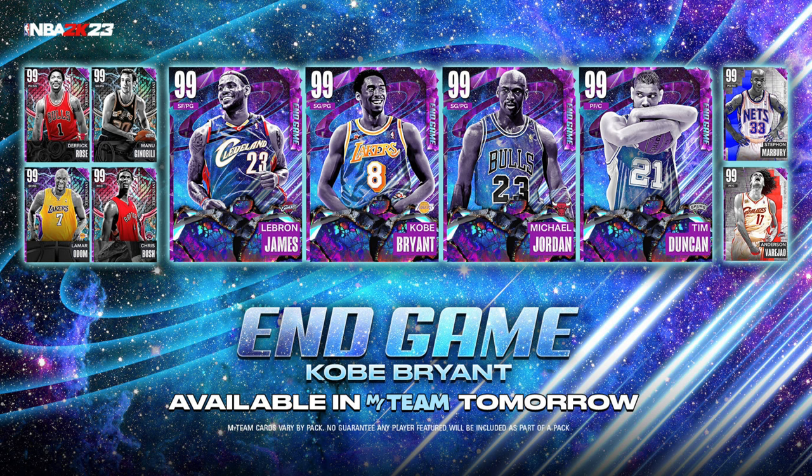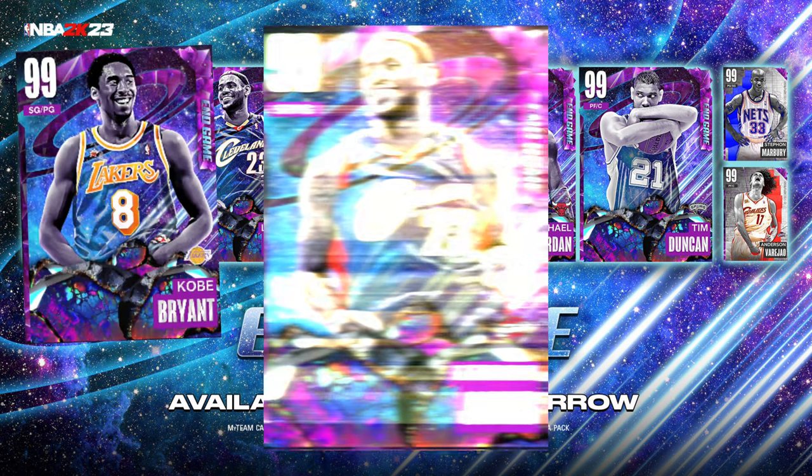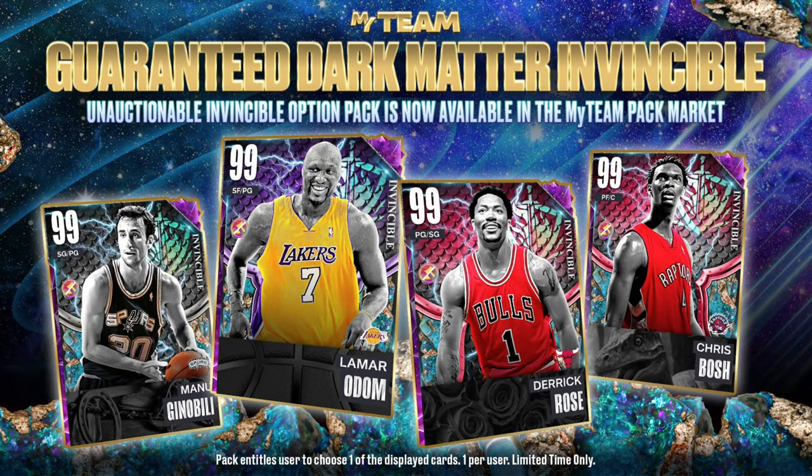Kobe Bryant is finally in your MyTeam pack market. You can get a Kobe Bryant in-game card along with LeBron James, Michael Jordan, and Tim Duncan for 200K VC, and you'll have one of those unauctionable guaranteed cards. Also dropping are a slew of Invincible cards — the premier Invincible for me would be Derrick Rose. We also have Lamar Odom, Manu Ginobili, Chris Bosh, Stephon Marbury, and Anderson Varejao.